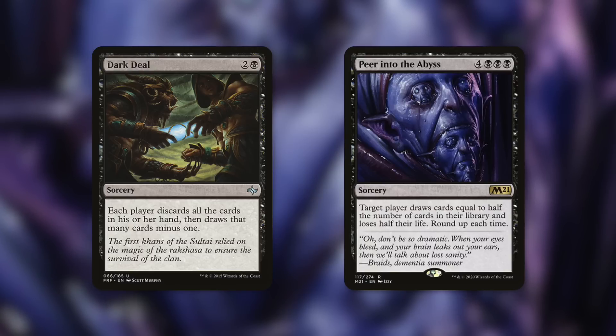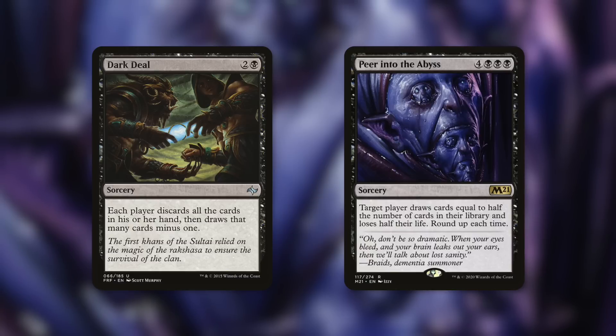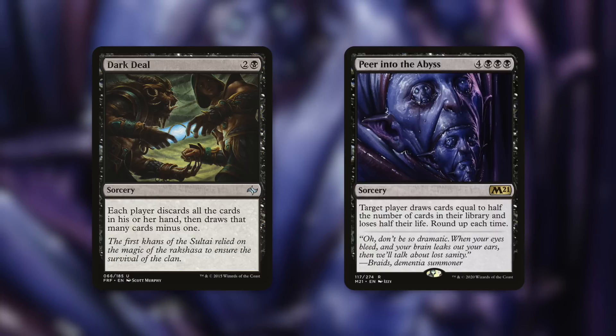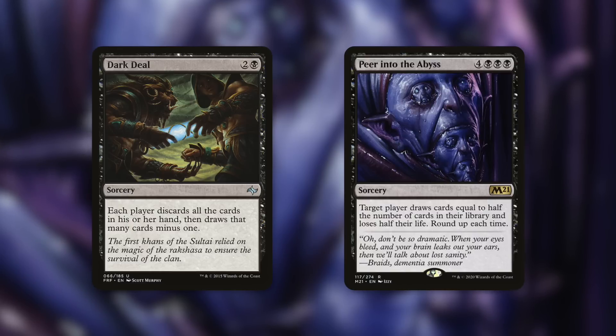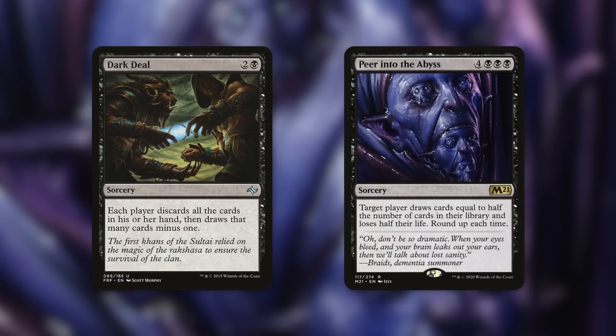The card I alluded to — basically a combo that takes one player out — is Peer into the Abyss. It's a sorcery for four black black black, and it says: target player draws cards equal to half the number of cards in their library and loses half their life, round up. With Sheoldred, you probably don't even need the life-loss clause. Target opponent with 80 cards in library: they draw 40 cards and lose 80 life from Sheoldred alone. Most of the time this is a seven-mana 'you lose' spell. Certain cards like this may go up in price, so pick them up ahead of time.